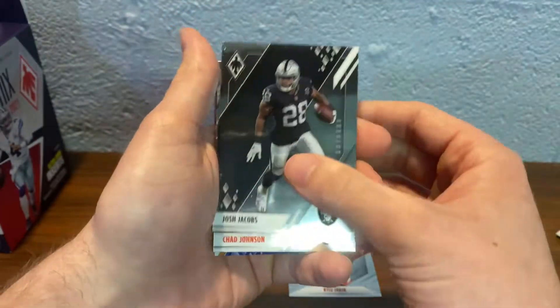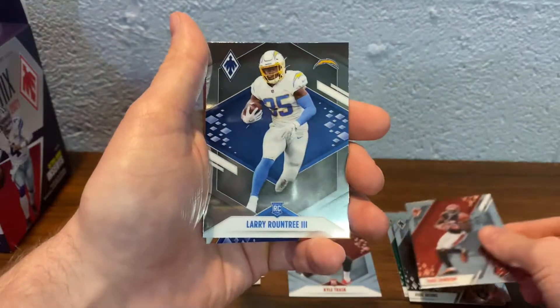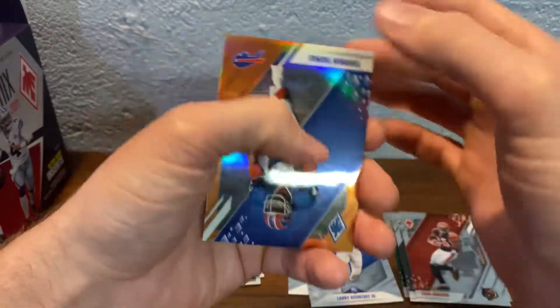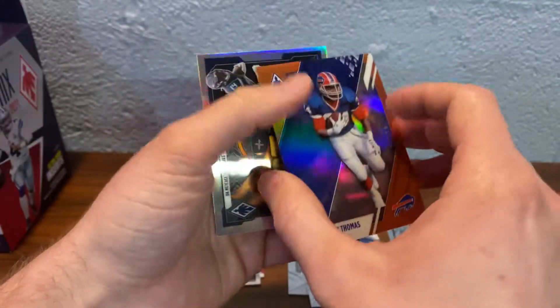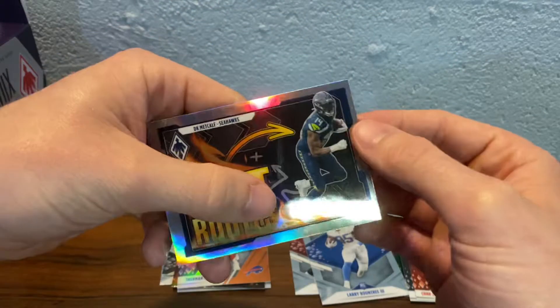Next pack. Josh Jacobs, Chad Johnson, Letary Roundtree the third. Next numbered card — Thurman Thomas out of 99. And Hot Routes DK.